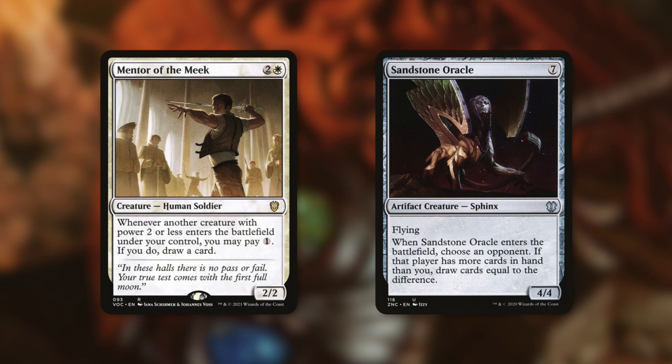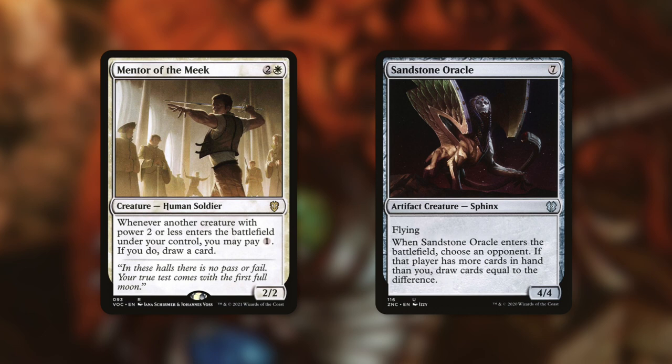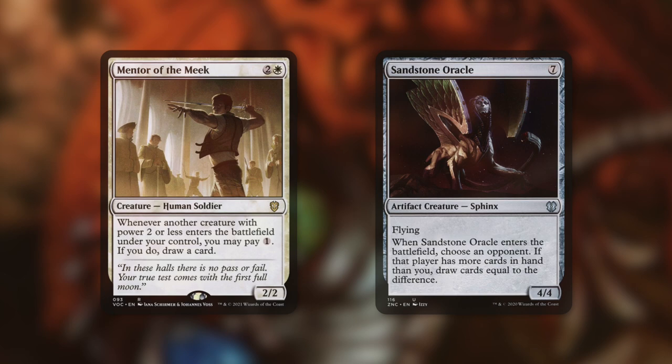To draw into all these great cards, we can utilize Mentor of the Meek and Sandstone Oracle. Mentor of the Meek says whenever a creature with power 2 or less enters the battlefield under our control, we may pay 1 to draw a card. While building our board before getting Elesh Norn in play, we can heavily utilize this to draw a ton of cards. Sandstone Oracle has when it enters the battlefield, choose an opponent — if that player has more cards in hand than you, draw cards equal to the difference. In a mono white deck, chances are we'll have fewer cards, so we can gain a lot back very quickly.